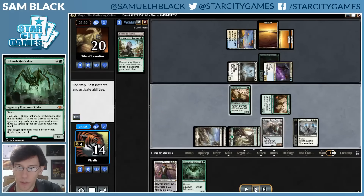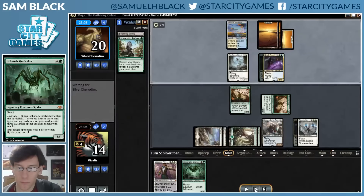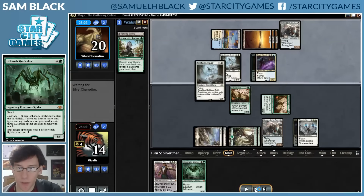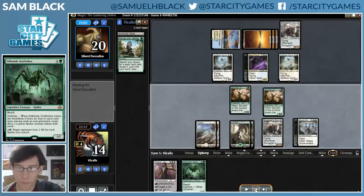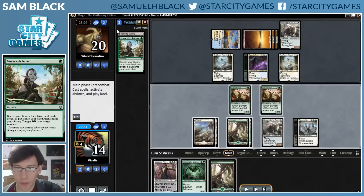So I play Smuggler's Copter, my opponent Spell Quellers it, and I Snare the Spell Queller. I don't want to get Spell Quellered again without the Snare and take a bunch of damage. So I just get the Smuggler's Copter back and play it now. My opponent plays a Copter and another Selfless Spirit and clearly doesn't have any attacks.